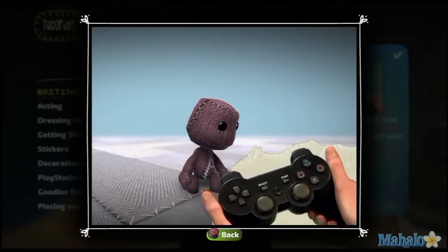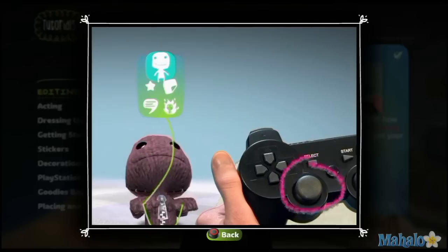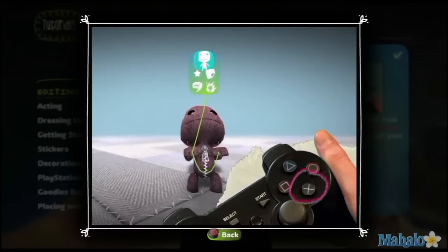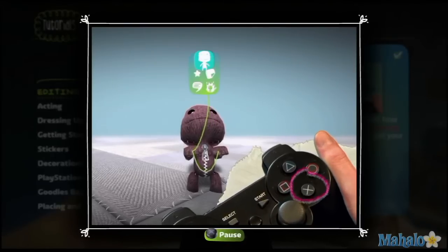Press the Menu button to access your pop-it, and use the left stick to browse the various icons. Press Action to choose one. Choose the Customize Character Menu to fling wide the wardrobe doors.